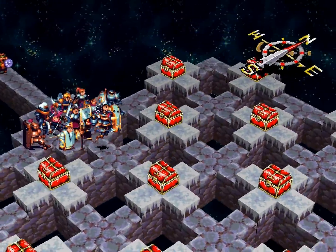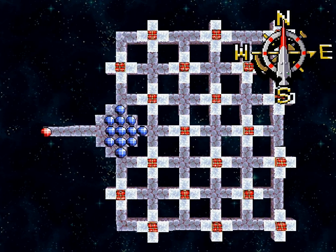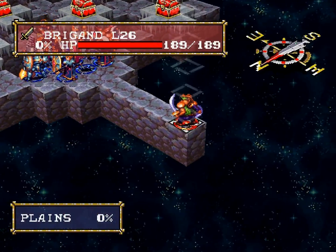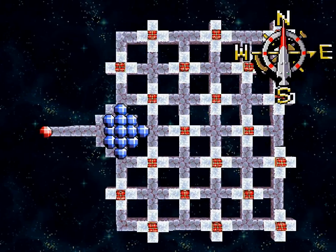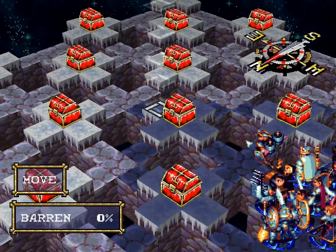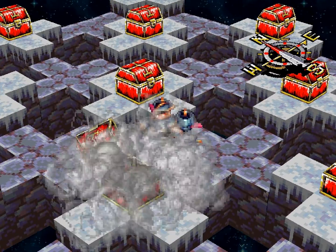This one gets interesting. I hope that you don't have a whole lot of slow characters. The idea is you have this one brigand and all of these chests. The trick here is that one of these chests contains the Prism, and the rest are Mimics. But if you kill that brigand, you lose.